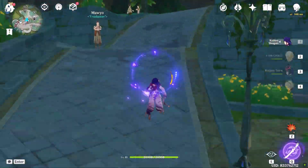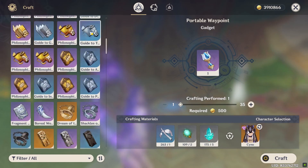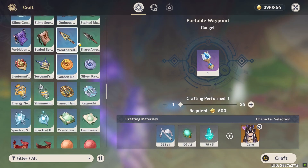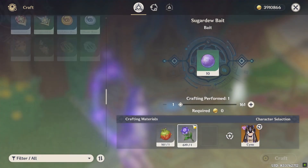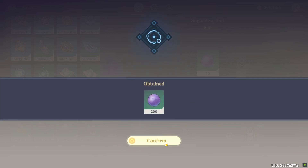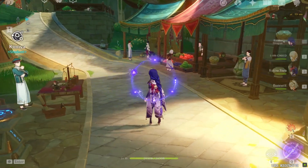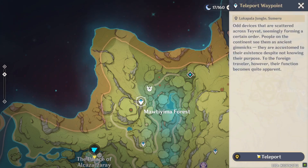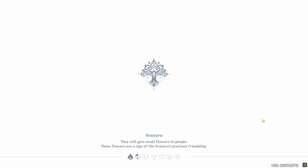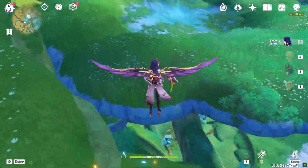Go fish. Keep in mind that Peach of the Deep Waves only spawns between the hours of 6 to 18:00 based on in-game time. I also made another video where you will find all Sumeru fishing locations, so you can watch that video to easily catch all of these fish.